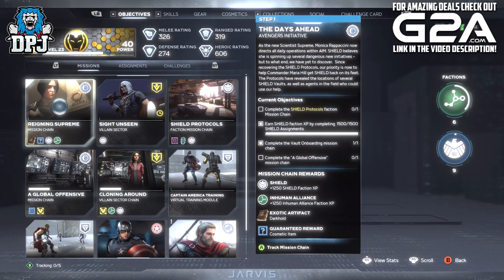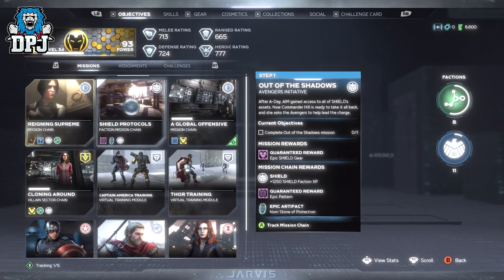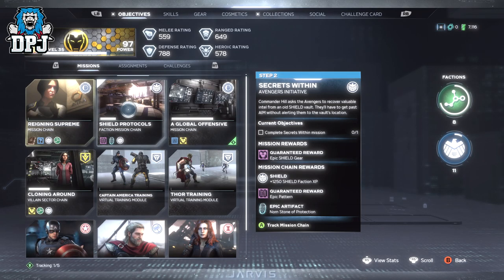So to unlock this hive mission chain, you have to complete step 1 of the Reign Supreme mission chain. As you can see on screen, to complete this step there are a few things you need to do. Firstly, complete the Shield Protocols faction mission chain, which consists of 4 missions that are straightforward to complete and shouldn't take you long at all.